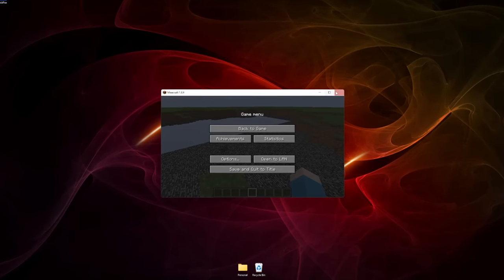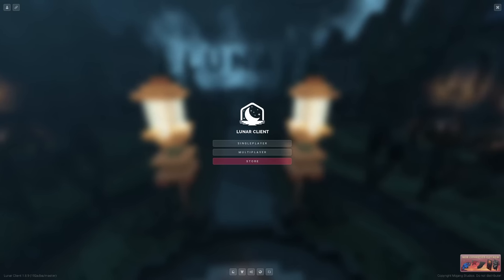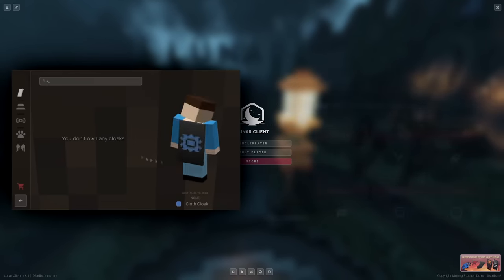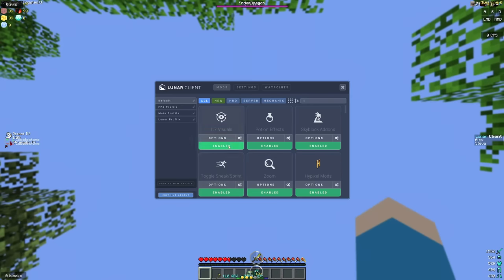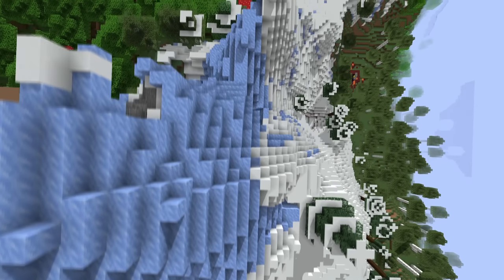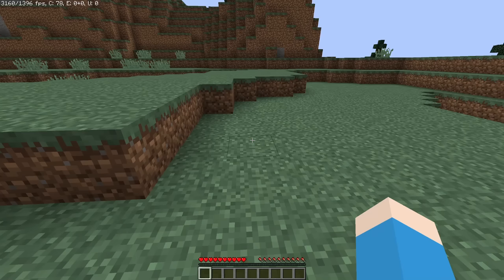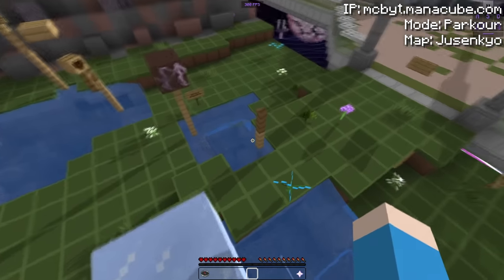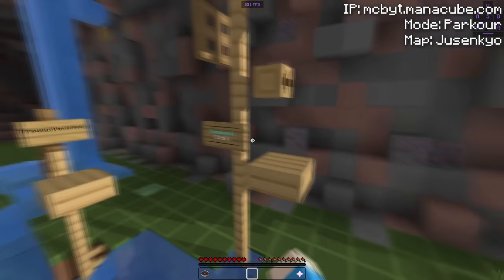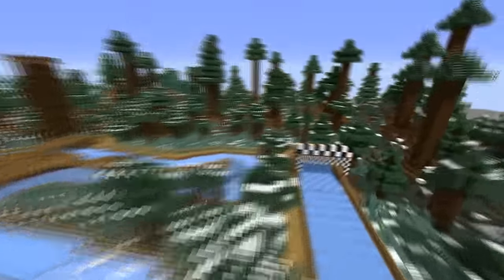Optifine is just the start of our 1.8 FPS journey, because before we do anything else, we're switching over to Lunar Client. Lunar is a mod client filled with custom capes and hundreds of mods, but to run all that they added a few optimizations of their own. If you just disable all the mods, you've got the most optimized version of Minecraft you can find. Look at this — 3000 FPS. That is a pretty big milestone, but it's also the last piece of Minecraft we can optimize without ruining the game.